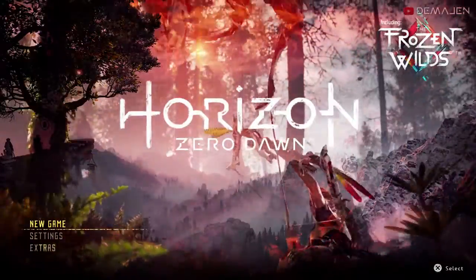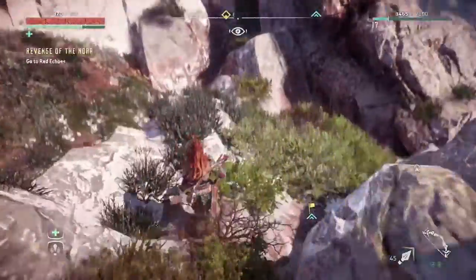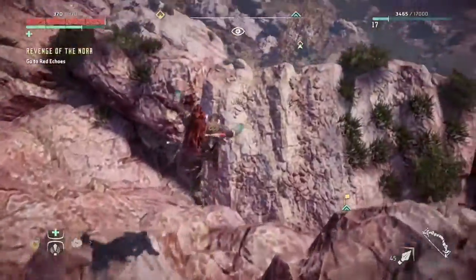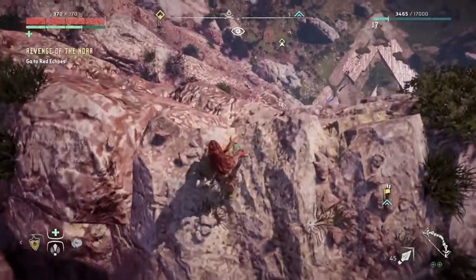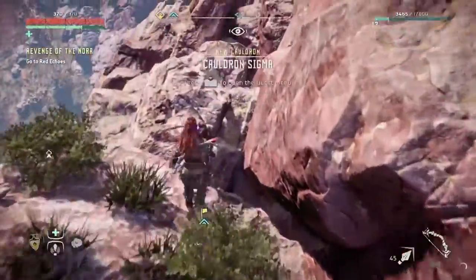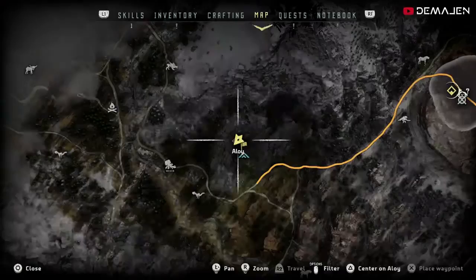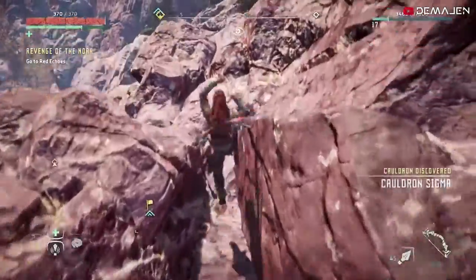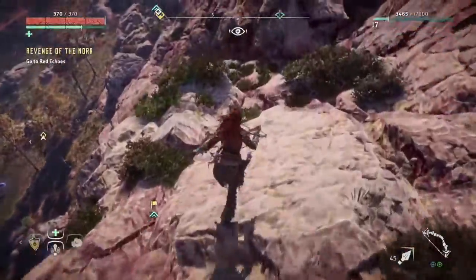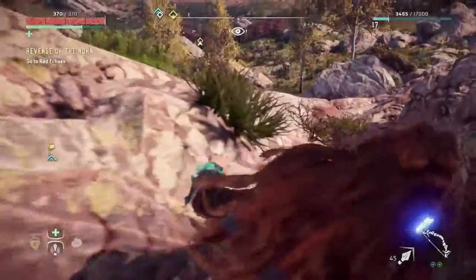Hello, welcome back to some more Horizon Zero Dawn. I was just side questing and I noticed a blue thing on the map. Apparently this is a Cauldron — I have no idea what a Cauldron is — but this is Cauldron Sigma. There's a Watcher down there, so I'm going to go find out what this is all about.